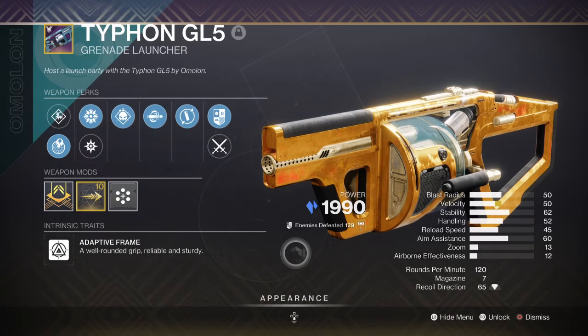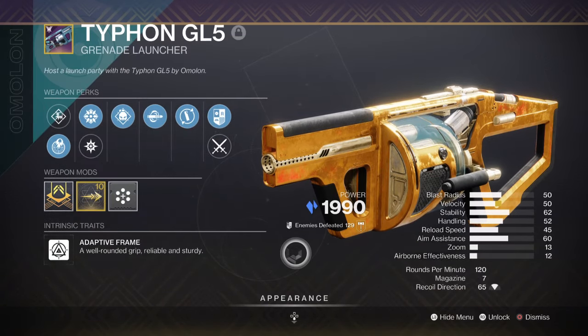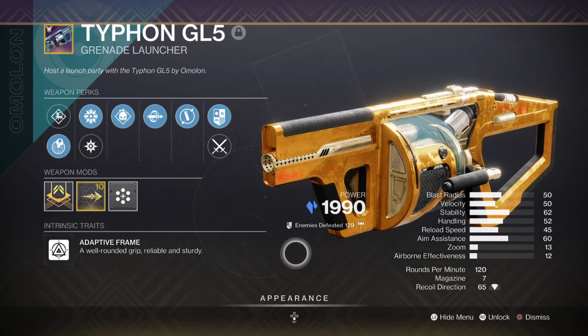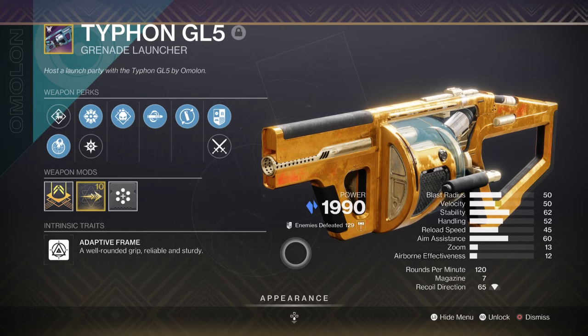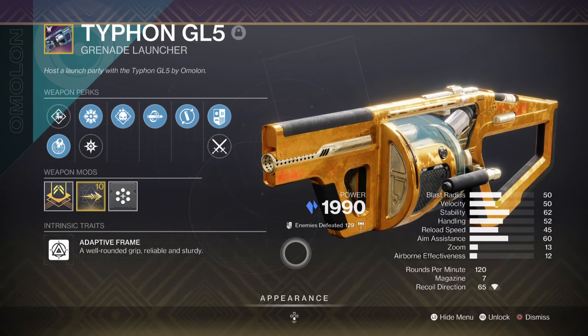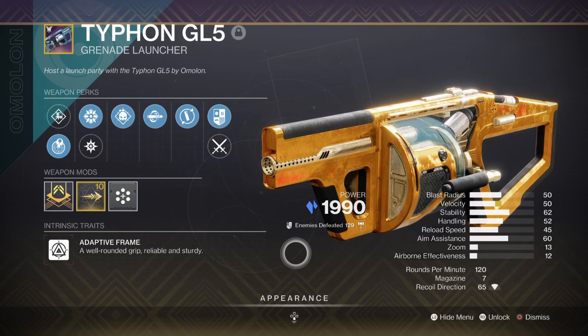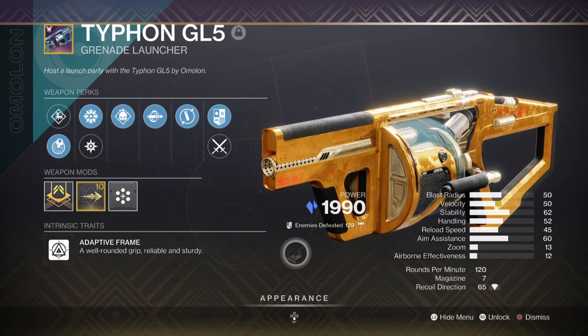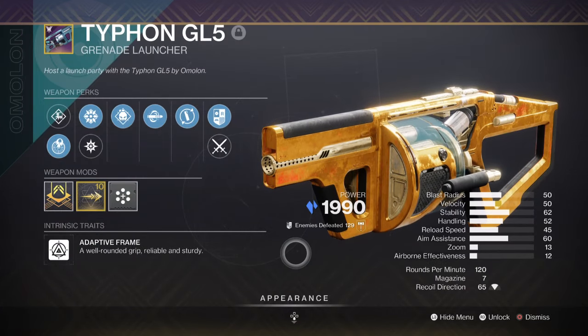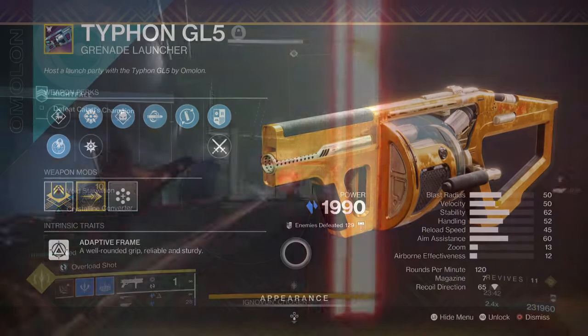For heavy, we have the Typhon GL5 with Chill Clip, Demolitionist, and Spike Grenades. The following perks combined with the Concussive Reload mod make it perfect for increased damage output when everything activates. If you prefer something better overall, try and get the VS Chill Inhibitor Grenade Launcher from the Vesper's Host Dungeon. If you can get the Demolitionist and Backup Mag/Spike Grenades roll, you'll be set.